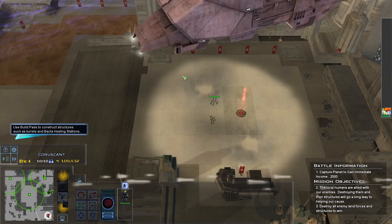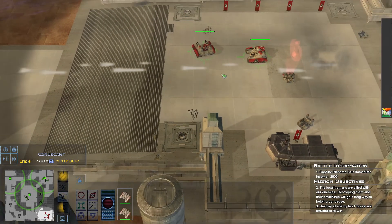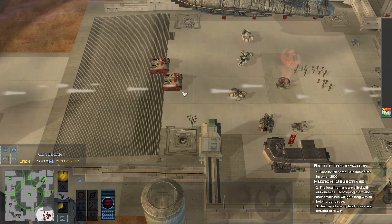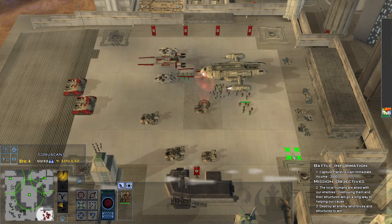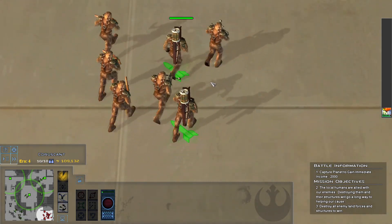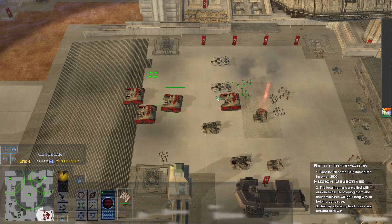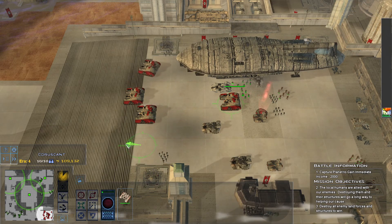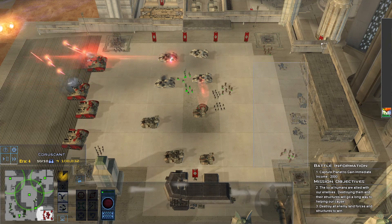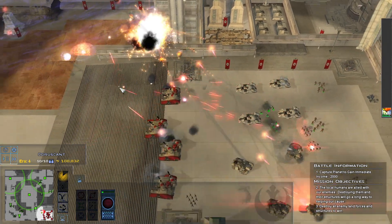Alright, get up here and secure a front line quickly. Those turrets are up and running. Wookiees, get over here — I love that they have the rocket launchers from Republic Commando. We've secured a build pad. Damn, TIE Strikers and fighters — let's get some AA up.